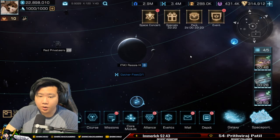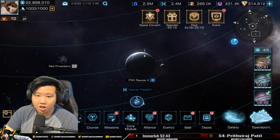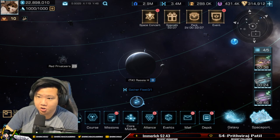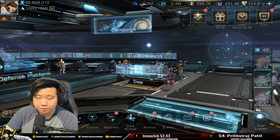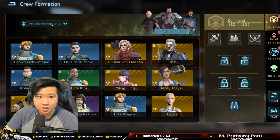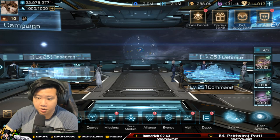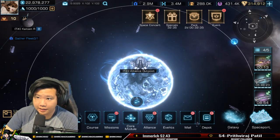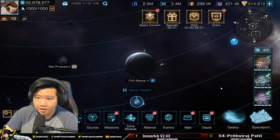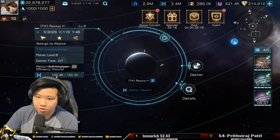And of course, work on your research tech — you'll also have buffs there that help with planet mining, like planet development output bonuses. You really need to work on this to improve your planet mining. Now with all these buffs active you can see the plus 230.9k addition. Let's demonstrate by switching to a war crew to show the difference — going back to that planet it drops to 192.3k.